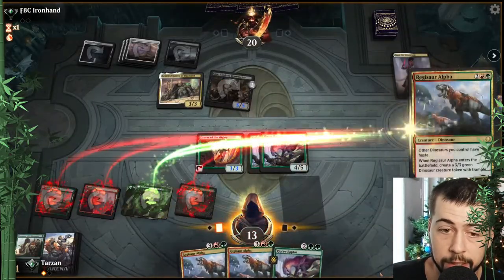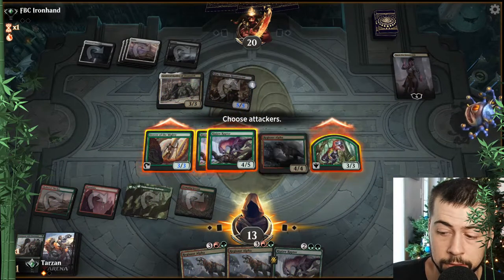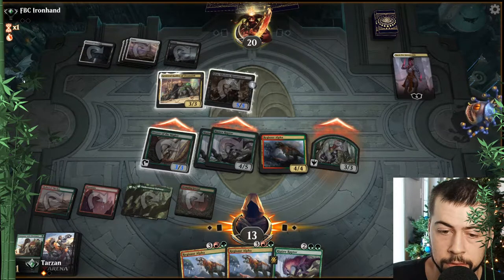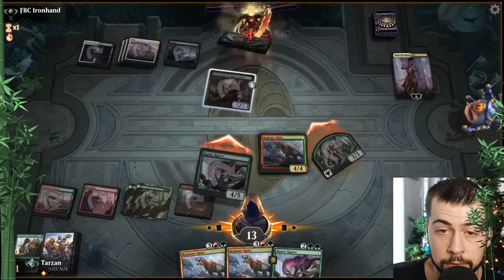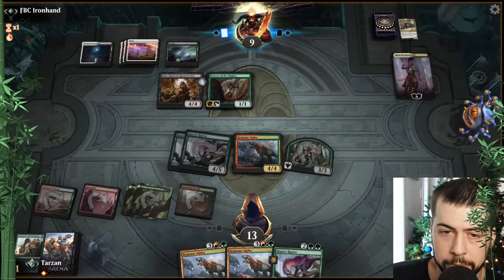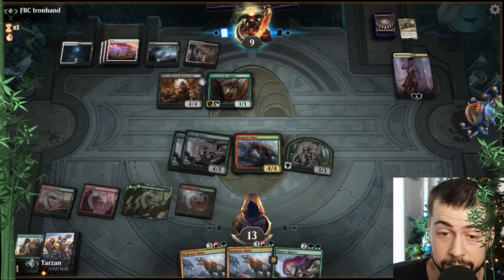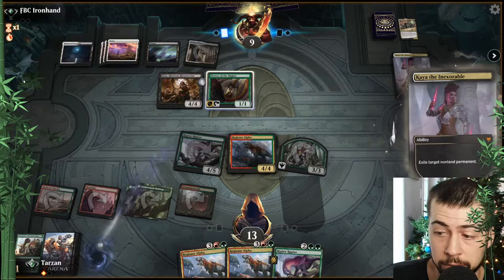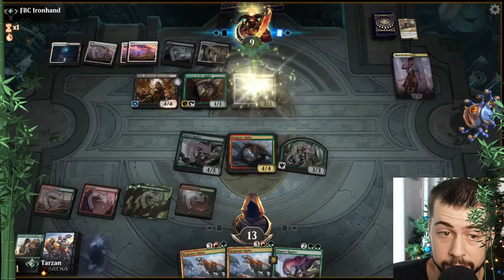Pay that two life, get that Regisaur — we're going to swing with a bunch of guys. Would be nice taking out General Kudro there. Hopefully they don't have a board wipe. It is nice that Drover is only a 1-1 so not a whole lot of trouble, and it can't tap. Still looking pretty good for us. Hopefully they swing with something.